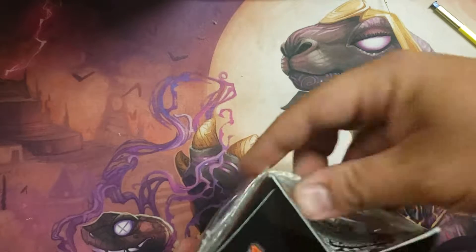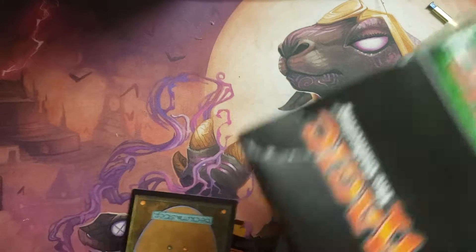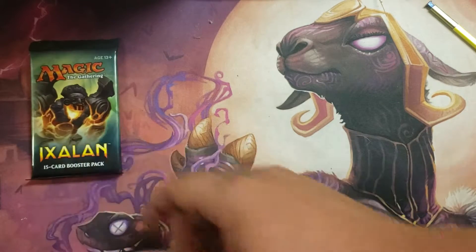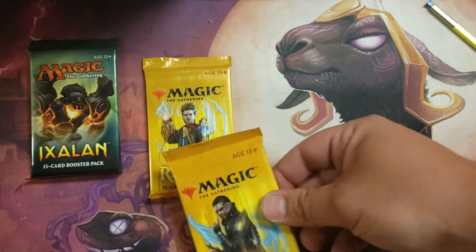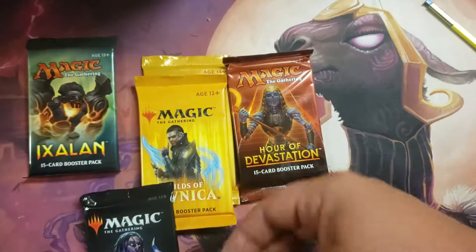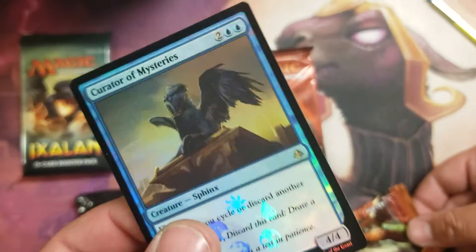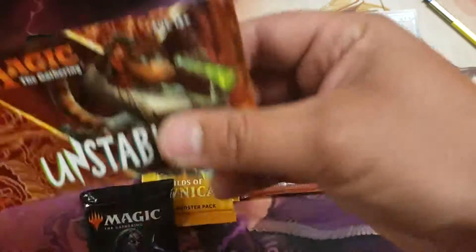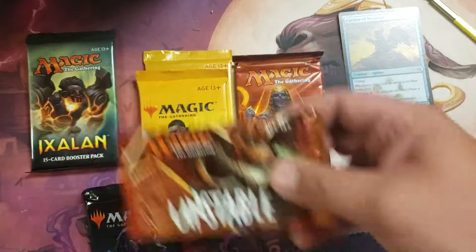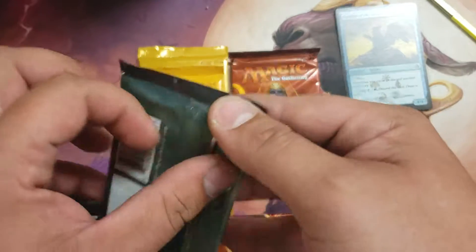My computer's busted, but once I get it fixed I'll start playing online again. I got a couple homebrews ready. So we got an Excellents, a Guilds of Ravnica, a Guilds of Ravnica, an Hour of Devastation, Core 2019, and Unstable. Unstable is really kind of sweet — maybe we'll get a foil in there, that'll be sick. I think I'm gonna start with Excellents because Excellents is probably the least exciting — get that one out of the way.